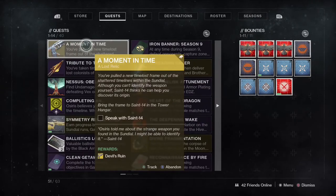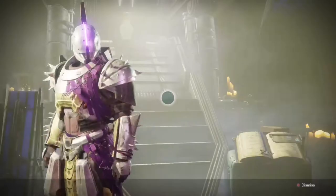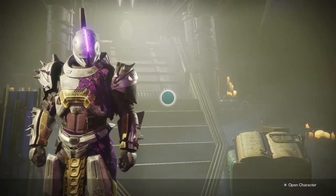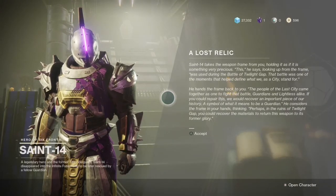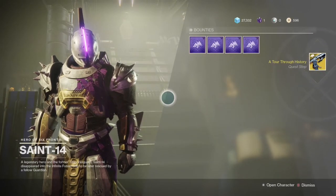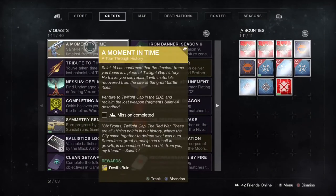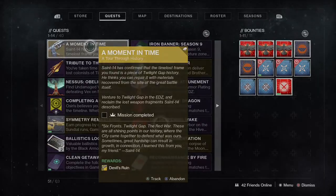Simply, all you got to do is go to the Tower and go talk to Saint-14. And then he's going to give you the next step, which is actually a mission — but you're in luck, there's no enemies in the mission. All you got to do in this mission is go to these 10 robots, and the mission is on the EDZ. You're going to go to these 10 robots and just collect data from them.